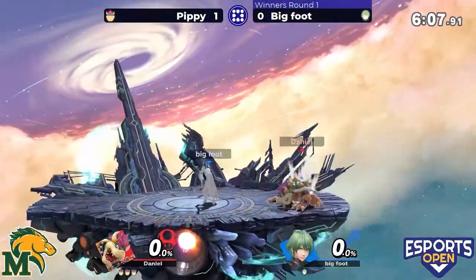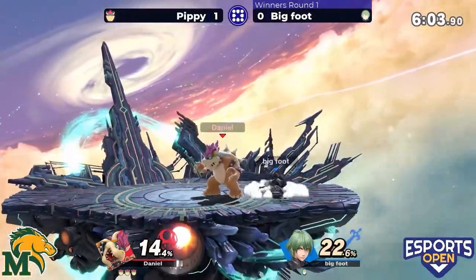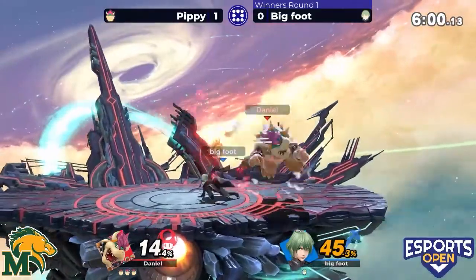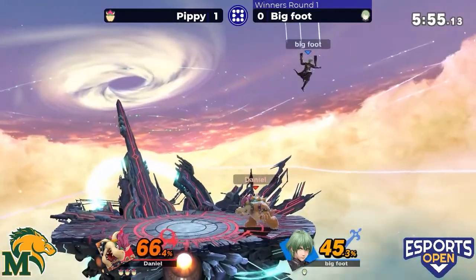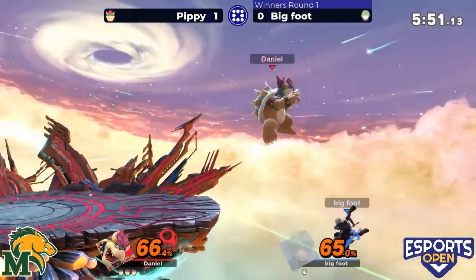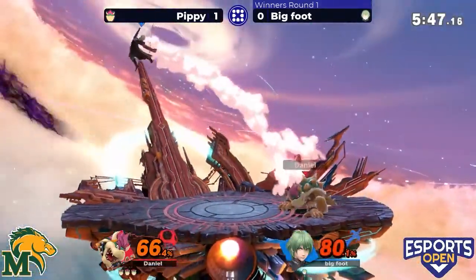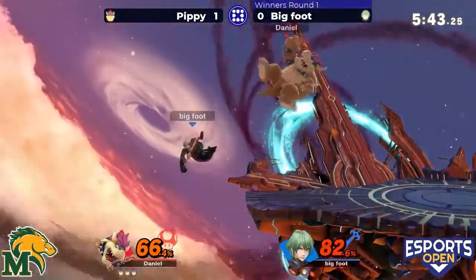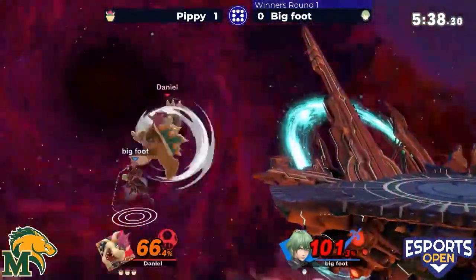The forward smash comes out again, no damage yet for Pippy. Finally the side B comes through and does a dent, but it's looking like it might be a little too little too late. The down B comes through for some nice damage, and the up B as well. Forward throw setting up for the edge guard, just missing with that forward air.